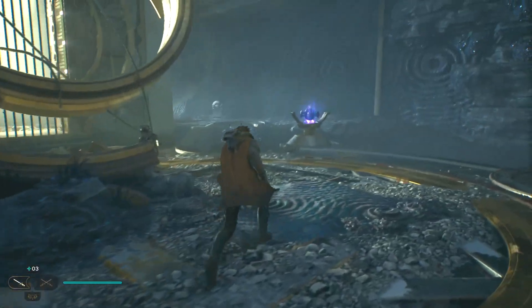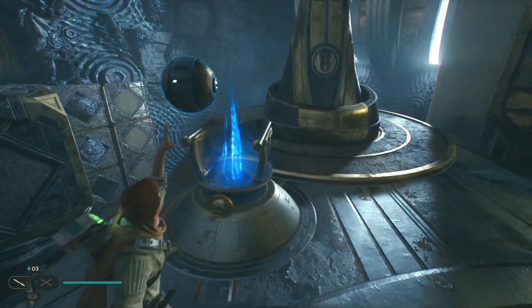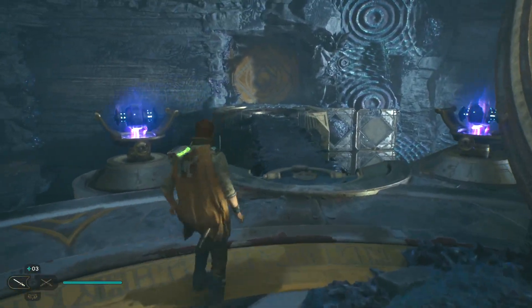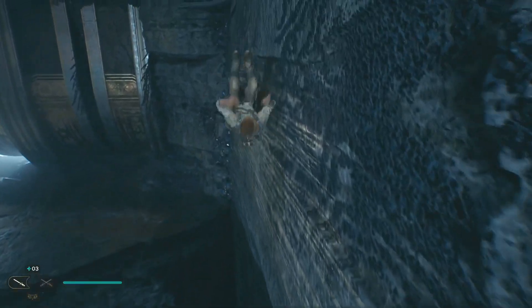Now there's one more pedestal and we need one more orb. Grab it with L2, put it in the right pedestal, and that will create the final bridge. There's another goodie on the left-hand side, so don't forget to cross the bridge and wall run. And that is it.